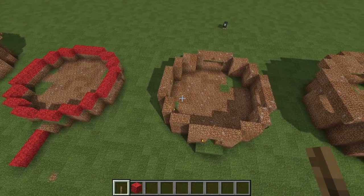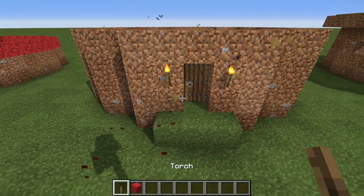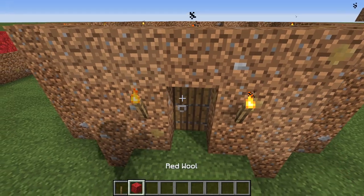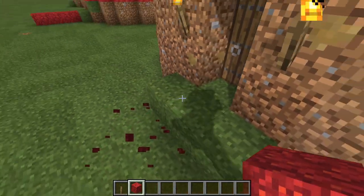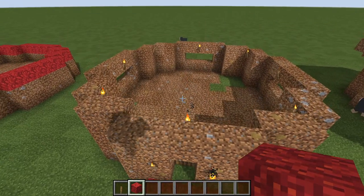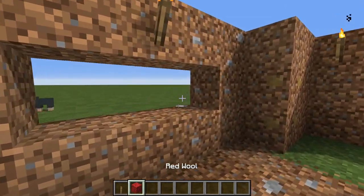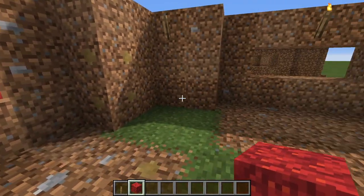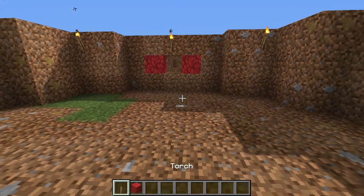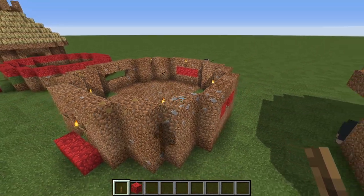With that completed, let's go on to the next phase — we're going up two additional blocks. We have our doorway where we can now install some exterior torches. There's a small porch here made out of a couple of grass blocks. On the interior, we can begin to add our windows. These windows are optional — you can leave them solid or vary the pattern. This is your hut, but you'll be needing a few additional blocks of dirt for that.